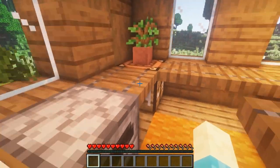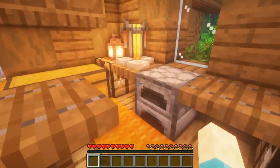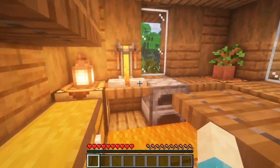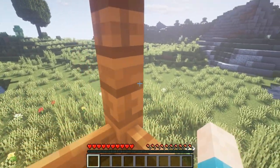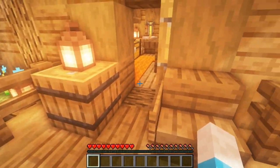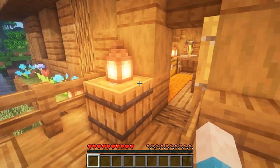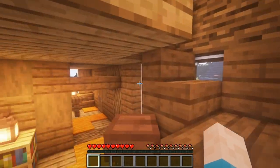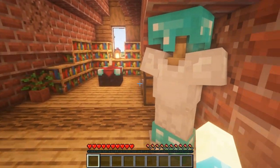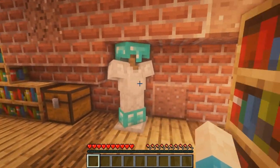Then we come into the main working area where you'll be spending quite a lot of time — furnaces, crafting tables, chests, barrels, brick stands, pots, you name it. You can also head out to the little balcony where you can sit and chill — there's a chair out there and a barrel with a lantern on it, just to give it that nice relaxed feel.